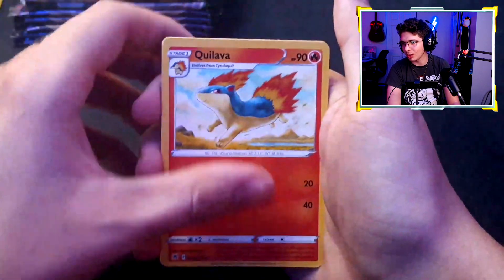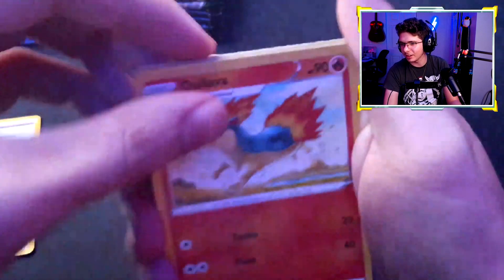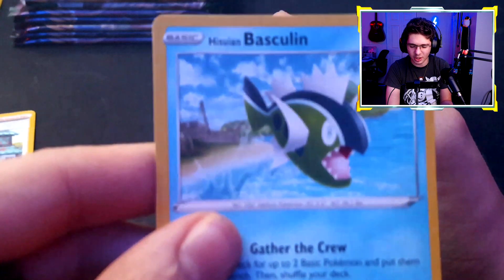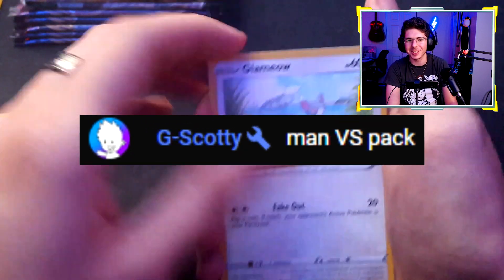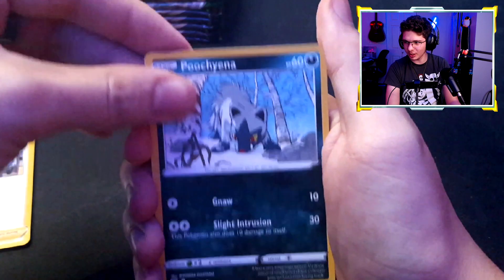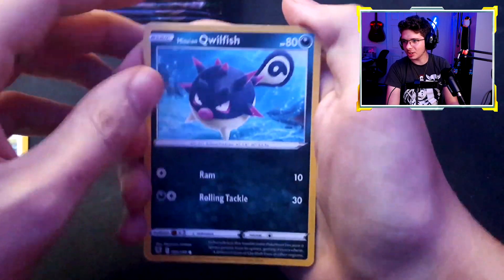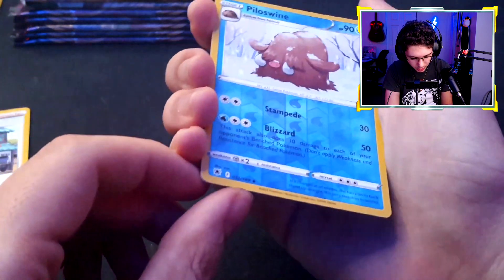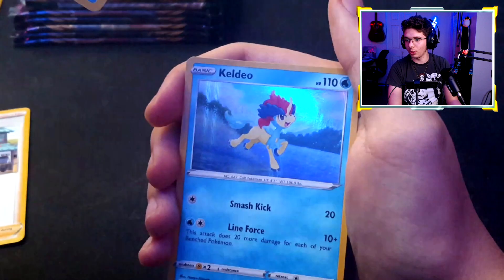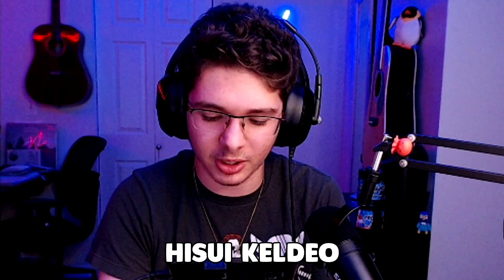Electric energy, we got a Bisharp — that thing looks sick — we got Croagunk, a Qwilfish, that's a nice art. Basculin — wait, is there actually a Hisuian Basculin? I thought it just had an evolution. Glameow, Poochyena, Swinub, Hisuian Qwilfish reverse, Swinub — that's an uncommon. Two reverses in a row? Yes! Hisuian Keldeo, love it, love the holo!